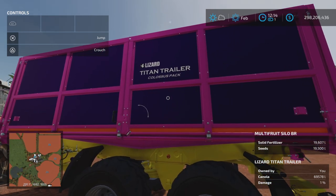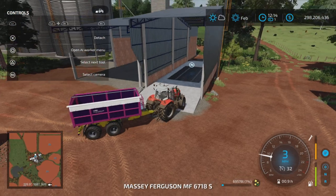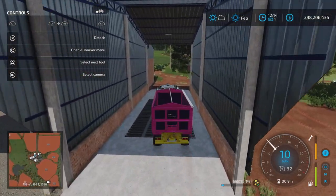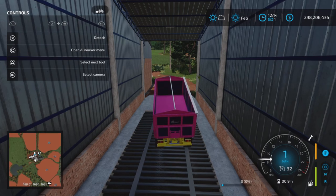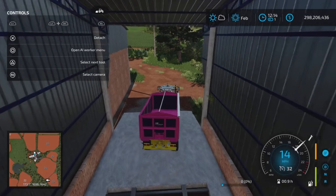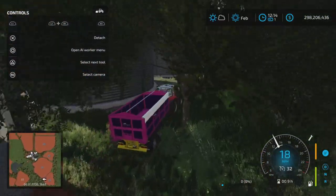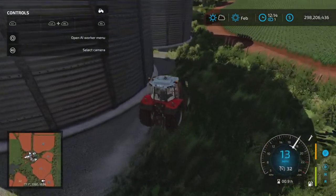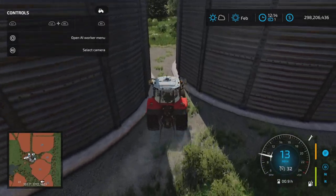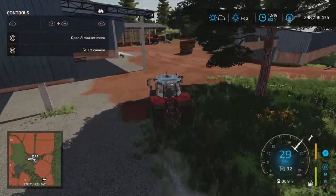Definitely not doing sugar cane again. We got 69,578 liters of canola off that field — that's actually pretty good considering the yield potential was not great. I'm going to put away this trailer because it's difficult to tell which trailer is which in the store when I'm trying to sell it, and I might sell the one I want to keep.